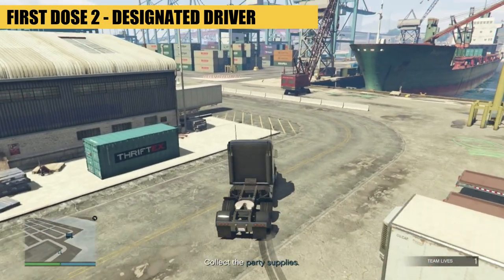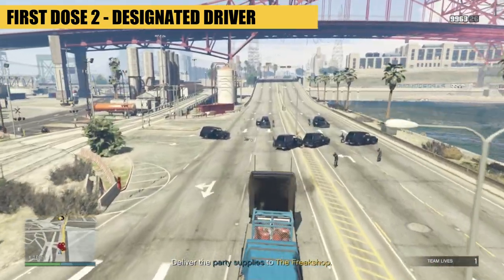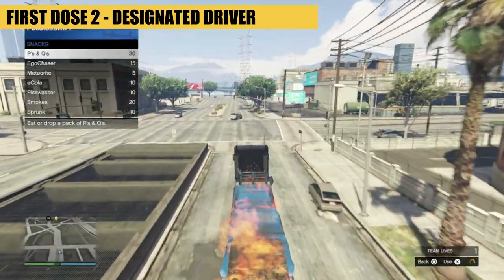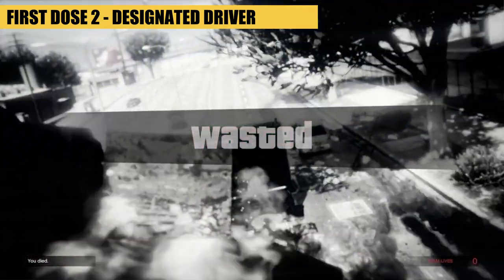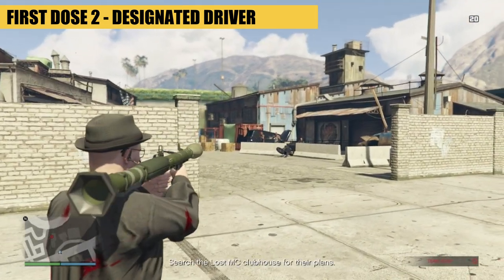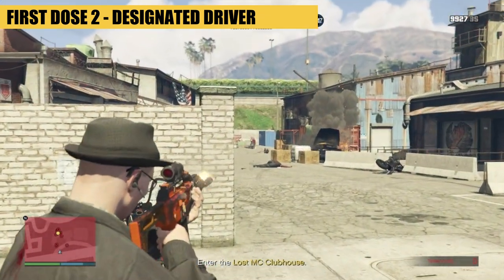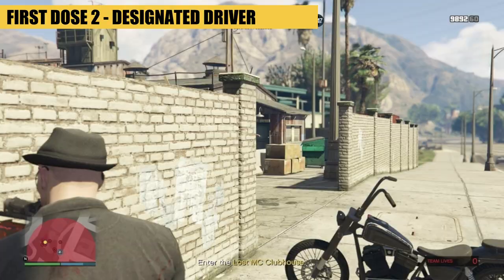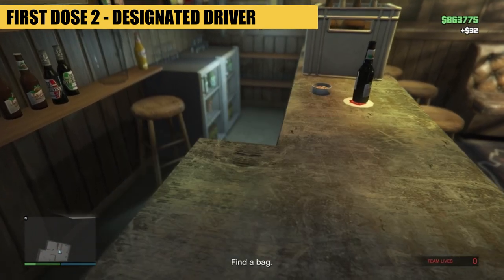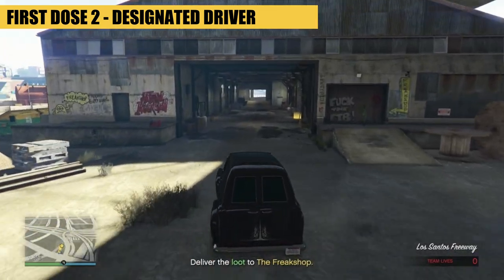Mission 2 sends you on a hunt to find the truck, then pick up a flatbed. This will then blow up — head to the Lost MC clubhouse, murder some more people, then take a photo of their plans, before picking up a bag and a stash of weed. Deliver this back and you're on to mission 3.